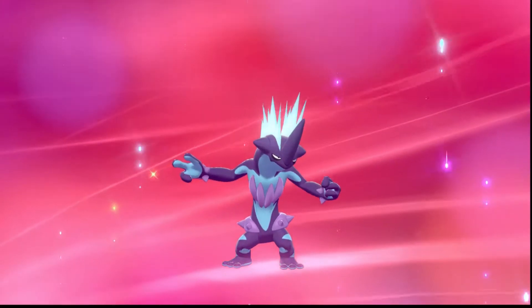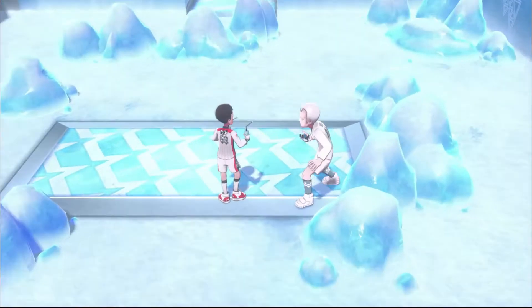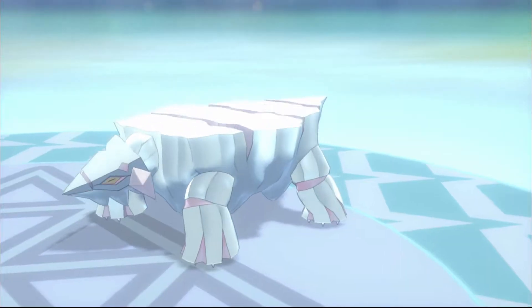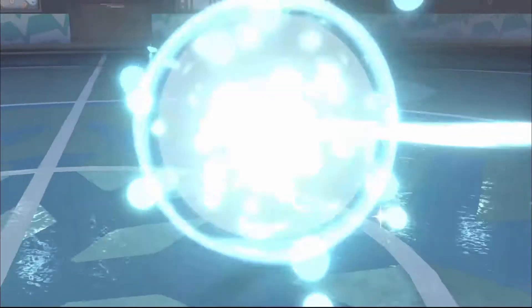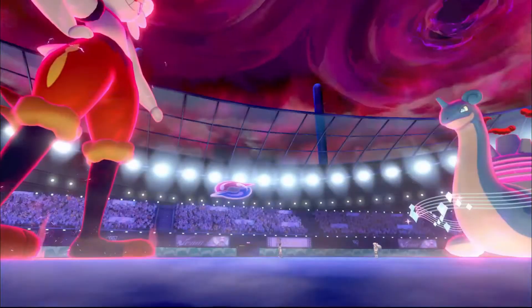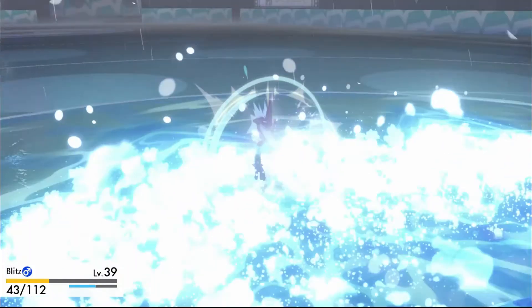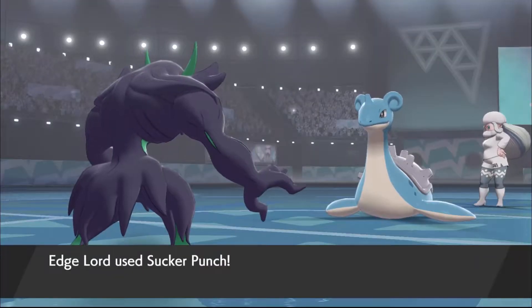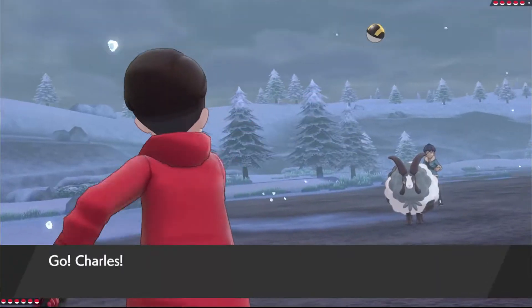Surprisingly, Chad is actually my first grass type caught in this entire run — so many rock types. Right before I enter Circhester, Blitz evolved and the god squad has returned. With nothing to do in Circhester, I challenged the Ice Gym. I chose the fire type, so Cheddar kind of just killed everything until we got to the gym leader. Cheddar OHKOs Frosmoth and Darmanitan with two Pyro Balls but is forced to switch to Blitz when Mr. Rime comes out. Cheddar bounces back and takes him out, but one Max Geyser takes Cheddar out at 42 HP. Lapras is half water, so Blitz comes in — but gets OHKOed by Surf. Edgelord finishes off Lapras, earning the Ice Badge.